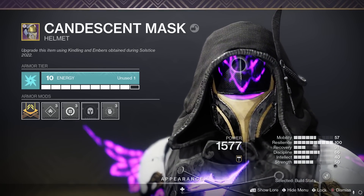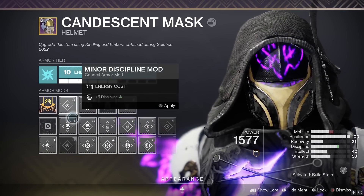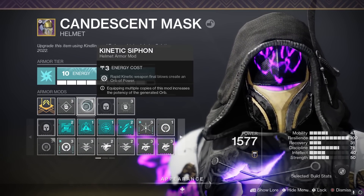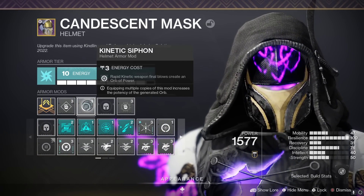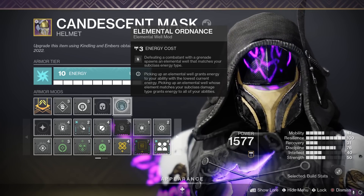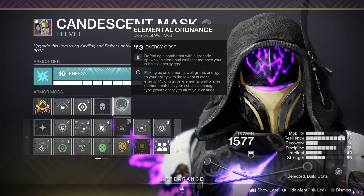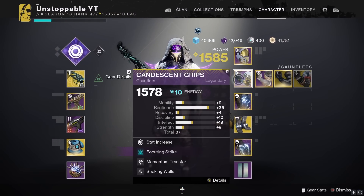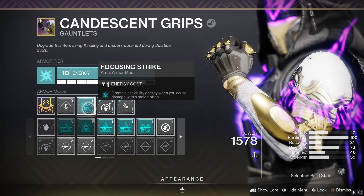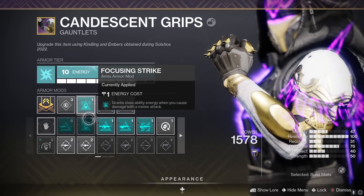All of this is synergized - I've spent so long making this build. On the helmet, put on a Discipline mod. Kinetic Siphon - rapid kinetic final blows create an Orb of Power - make sure you have this on. We also have Elemental Loading: defeating a combatant with a grenade spawns an elemental well that matches your subclass type. This is crucial - we're going to be getting the grenade back pretty quickly, so we'll have wells coming really fast.